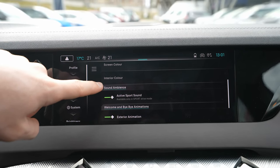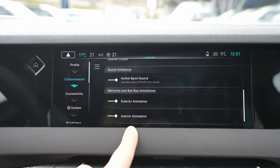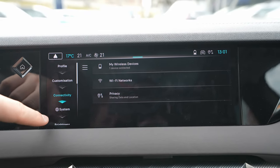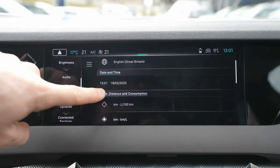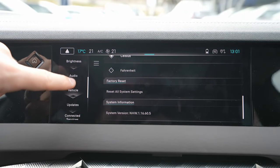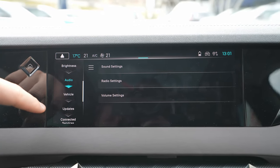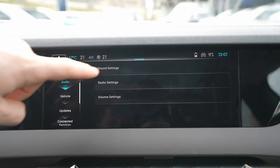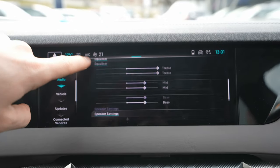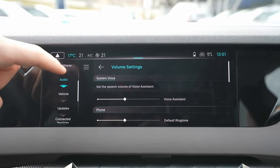Other settings include screen colors, active sport sound when in sport mode, exterior and interior animations, connectivity to internet and devices, and system settings like language, time, and units (kilometers/miles, Fahrenheit/Celsius). You can also set brightness for the screens and head-up display, and customize the audio with equalizer, balance, radio settings, and volume.